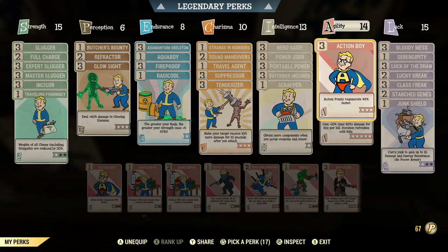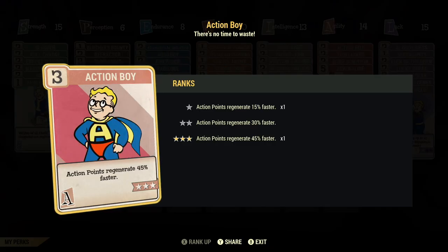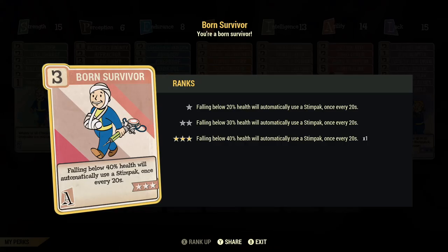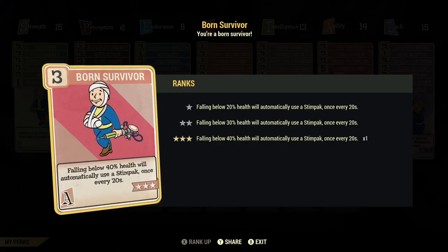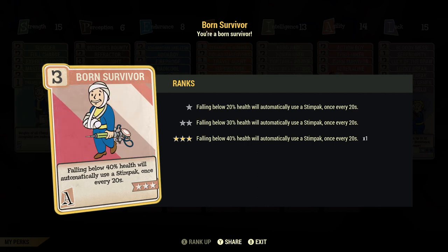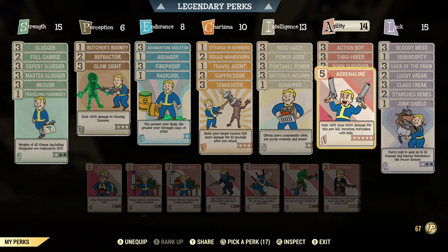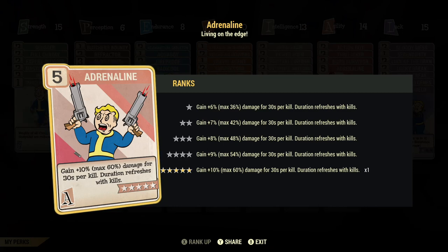Under agility, I have Action Boy maxed out for AP refresh speed; Thru-Hiker so all my food doesn't weigh me down, mainly my purified water; Born Survivor for helping me survive — this is very helpful because whenever I get down to low health it will automatically use a stimpak for me; and Adrenaline maxed out so I can get maximum damage when I come across a horde.